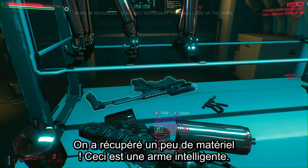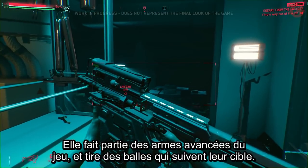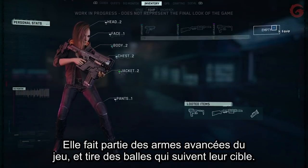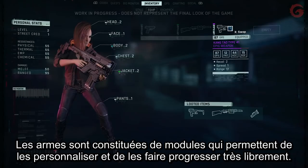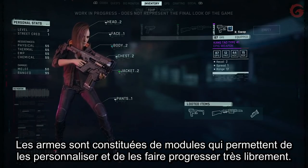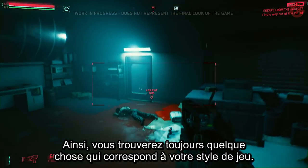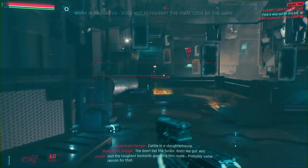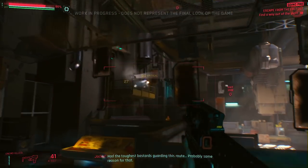V finds a smart gun — one of the more advanced weapons in the game, allowing bullets to track and follow their target. Weapons are built of modules that allow for deep customization and progression, ensuring players can find something that suits their playstyle.